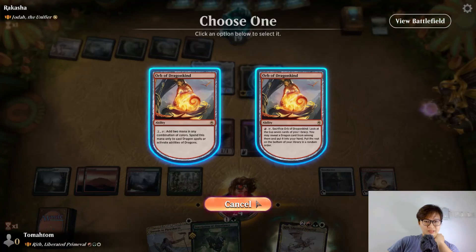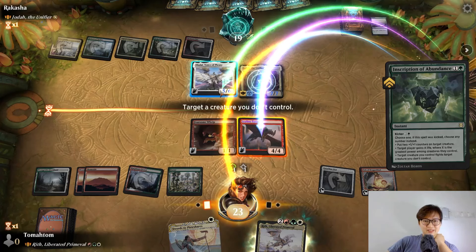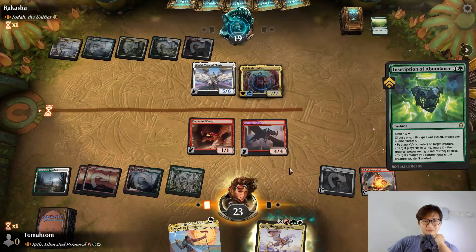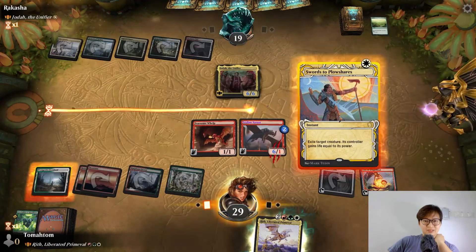Oh, this can only cast dragon ability. The damage is messing up. Target — just pull up counter, target a player. Oh no, what the heck! Oh yeah, sorry. Gain life, fight this and Shalai. Then I kill Shalai and attack him.